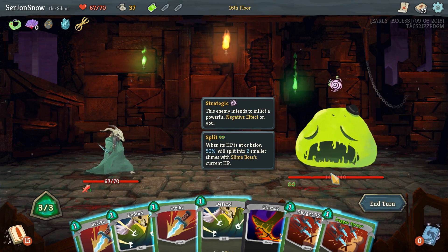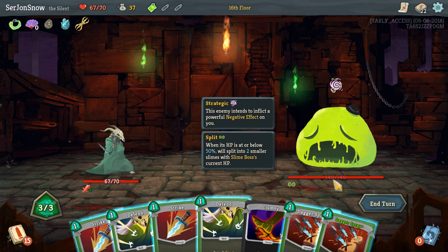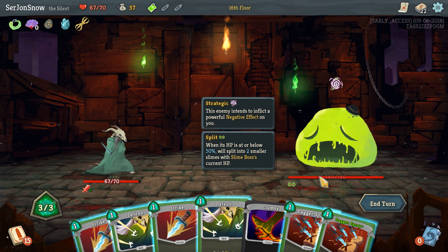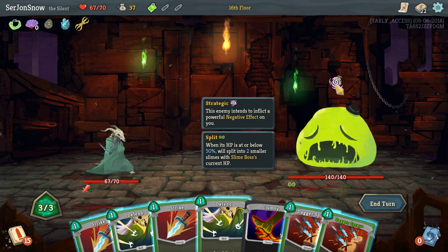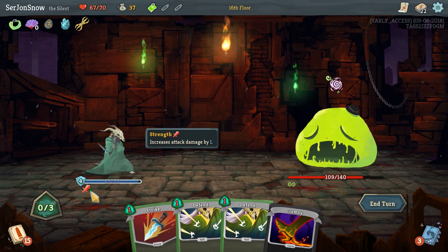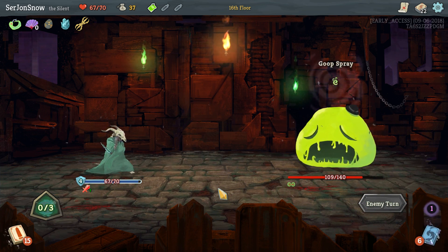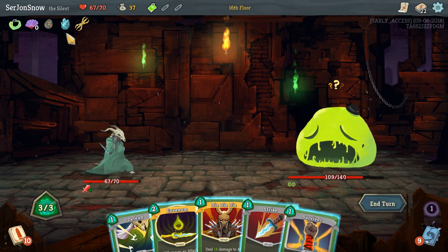His thing is when he reaches half health, it'll split into two smaller slimes. So when he reaches 70, he'll split into two slimes with 70 health. But if we can get him to like 71 and then next turn do a ton of damage and get him down to like 60, he'll just go into two things with much less health. Obviously everything does a little bit more damage now because we start with one strength. Yeah, we keep the strength — that was a good buy.